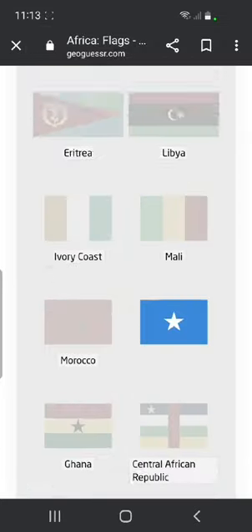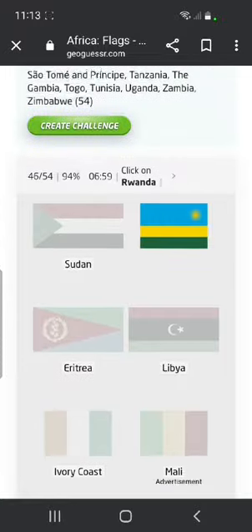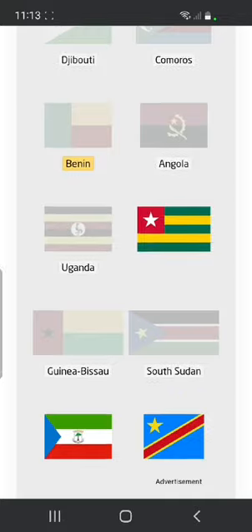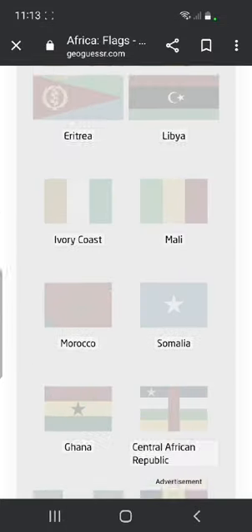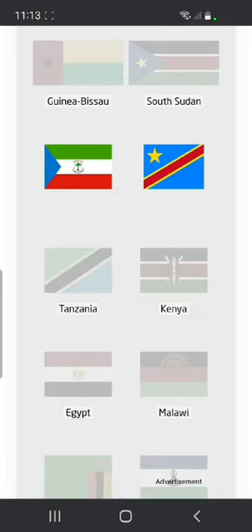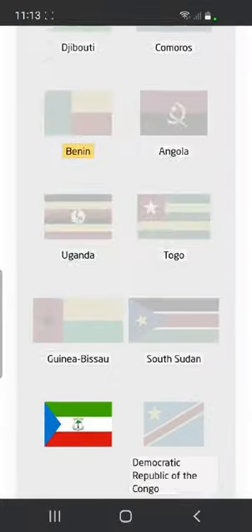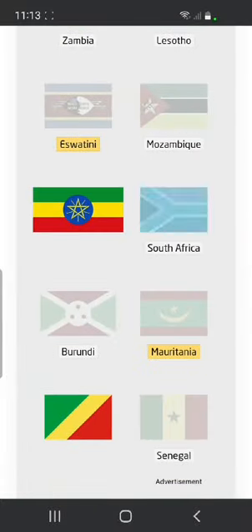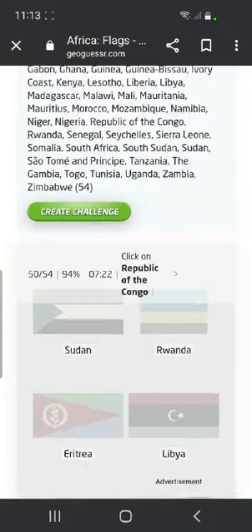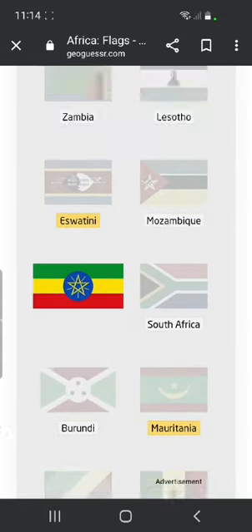Somalia — with the star. Rwanda at the top. Togo here. DRC here. South Africa down at the bottom of the list and of Africa. The Republic of Congo, also known as Congo, is here.